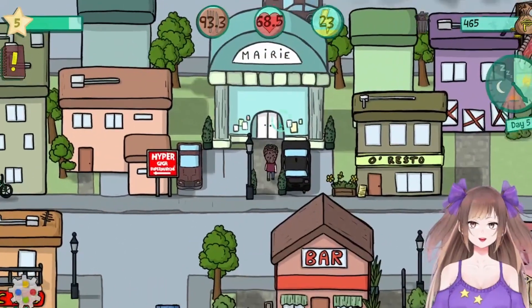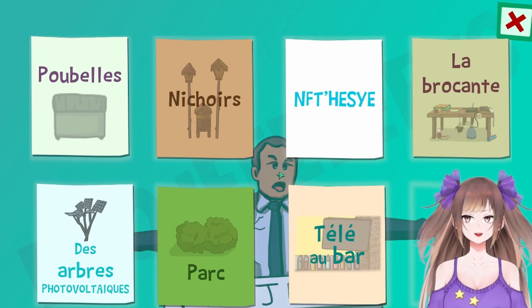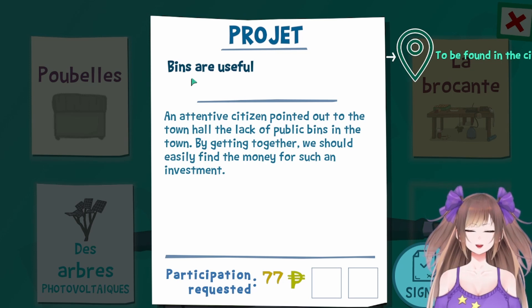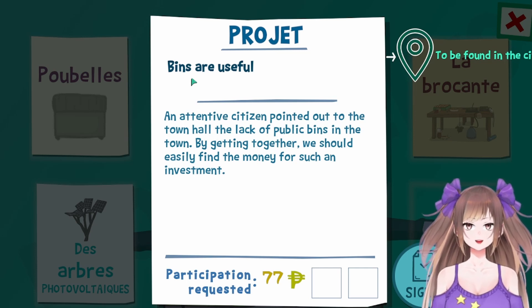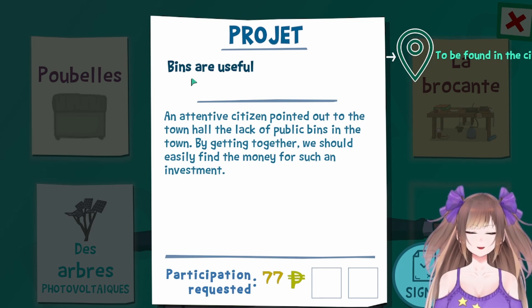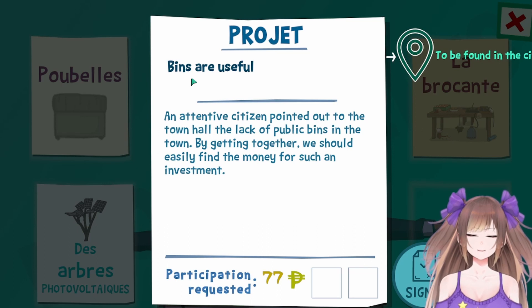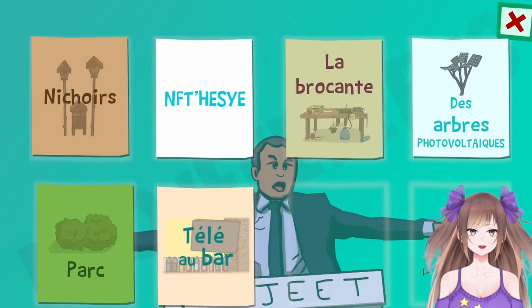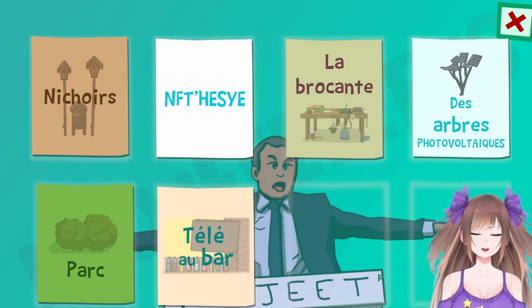Let's go here and actually try to figure out what these projects are. Oh god, there's a lot of them. This one — dumpsters and bins are useful. A tentative citizen pointed out to the town hall the lack of public bins in the town. By getting together we should easily find the money for such an investment. Do I just have to give money towards these things? There's no actual quest — it looks like I just have to give money. Oh wait — it just went away. I signed it — did I give money for it?